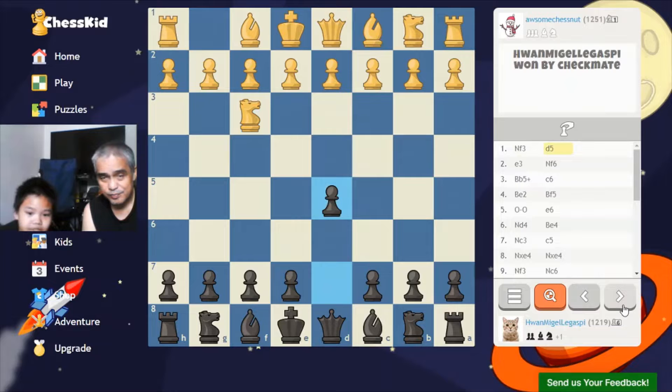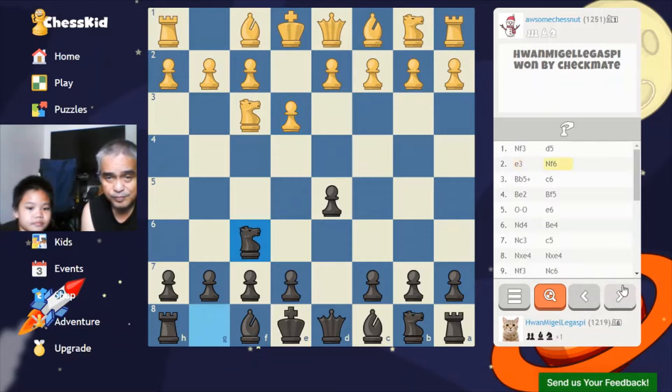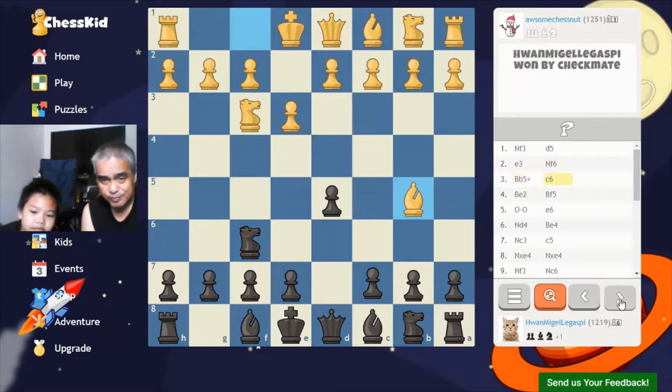I pushed the D pawn two steps and he pushed his E pawn one step. I developed my knight while also supporting knight to F6 and defending the pawn on D5. He checked me and I made kind of a chain while attacking him, also preventing the check.